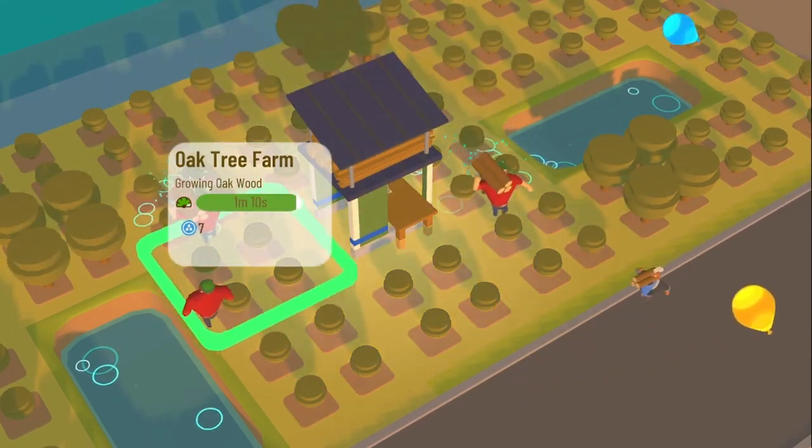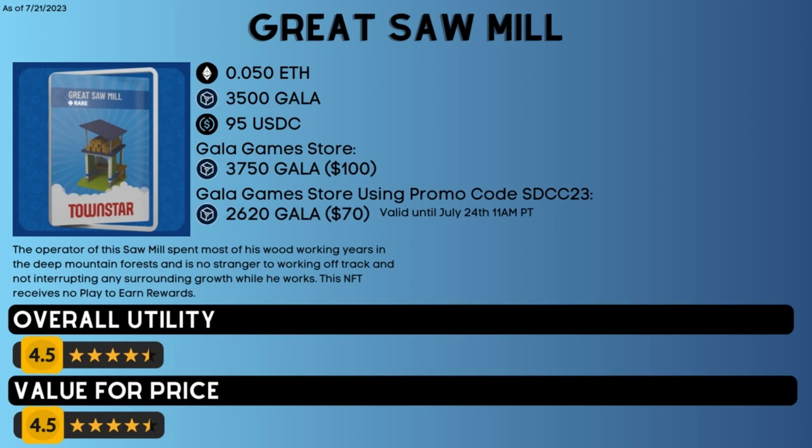Number 7 on the list is the Great Sawmill, an NFT lumber mill that does not cast any shade, does not require a road to be placed, and the worker will move faster. It goes for about $95 on OpenSea and $100 in the Gala Game Store. For a limited time you can use promo code SDCC23 in the Gala Game Store to get 30% off and purchase it for $70, valid until July 24, 2023 at 11 AM Pacific Time. You will always need to build a lumber mill to make lumber, which is required to get to gasoline production. By having the Great Sawmill, you save 50,000 cash from having to build that first lumber mill and can place it closer to trees. You can also use it to get a jump start on your Oak Barrel Rush if you pair it with the Stylin Ride. If you can get it at the $70 promo price, it's an absolute steal.